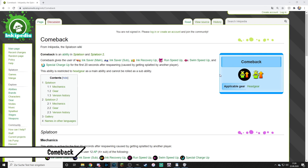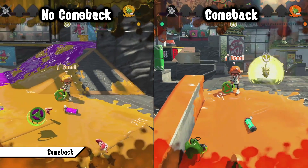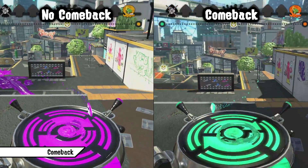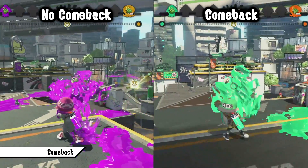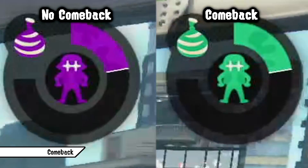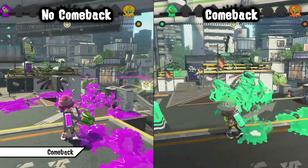Starting with the first main ability: Comeback. Comeback gives the user a boost in several abilities for the first 20 seconds after respawning — namely a whole main of Ink Saver Main, Ink Saver Sub, Ink Recovery Up, Run Speed Up, Swim Speed Up and Special Charge Up. This insane boost makes Comeback one of the strongest abilities in the game, and you will see it mostly on Slayers since they are more likely to die and benefit from it most. It's inevitable for Slayers and close-range weapons to die since they need to get close to opponents to chase kills. Comeback helps with Special Charge Up to get back your special faster, plus all movement abilities to get quicker into the fight, plus all ink management abilities — all combined for 20 seconds.